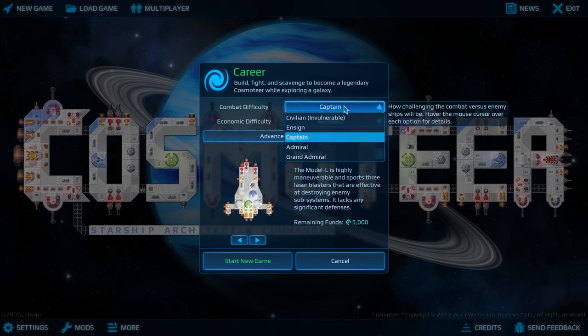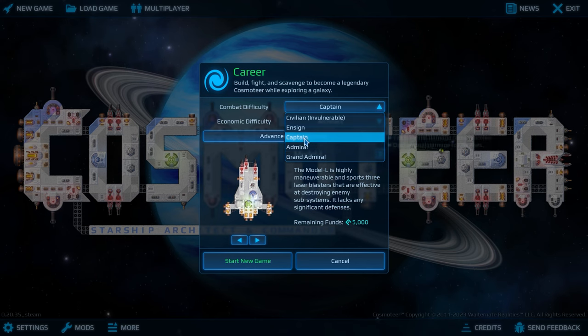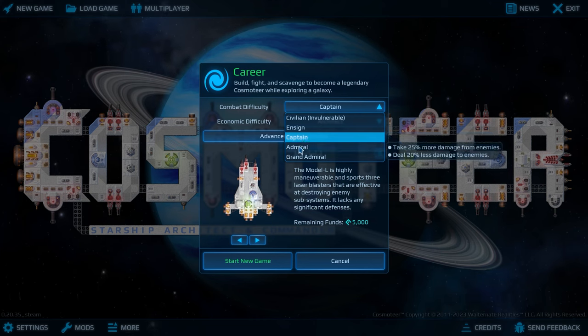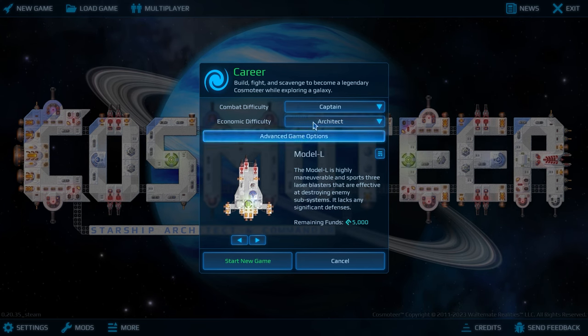We're gonna be a captain. Captain is in the middle and we can highlight it. It says take normal damage and deal normal damage, which is perfectly fine for me. Let's go ahead and look at some of these others — take 25% more, take 40% more. So that's fine, we'll do the captain.